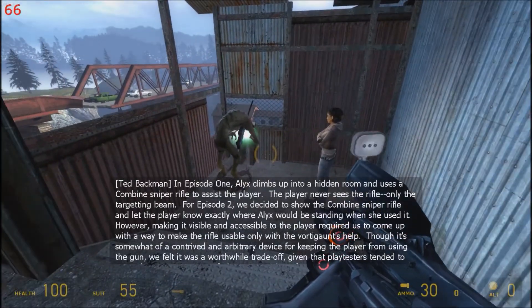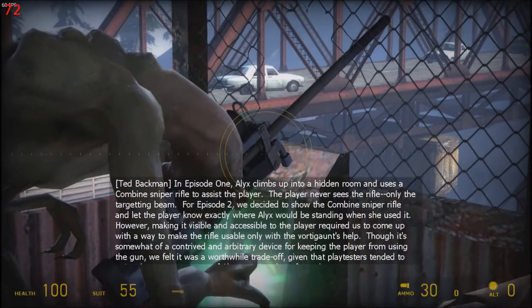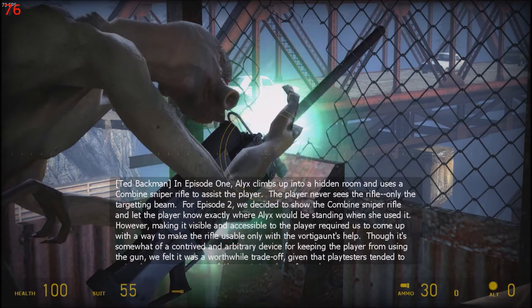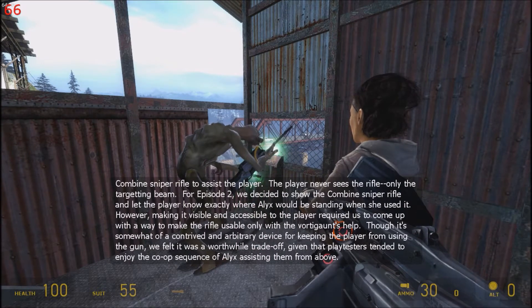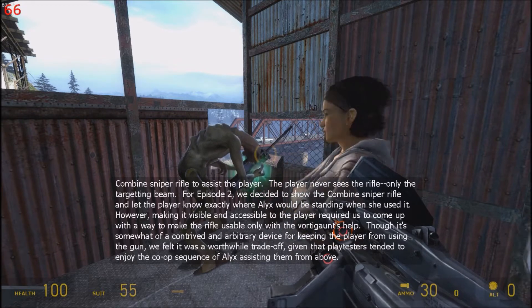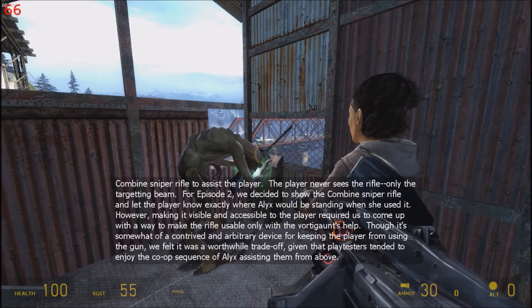In Episode 1, Alyx climbs up into a hidden room and uses a Combine sniper rifle to assist the player. The player never sees the rifle, only the targeting beam. For Episode 2, we decided to show the Combine sniper rifle and let the player know exactly where Alyx would be standing when she used it. However, making it visible and accessible required us to come up with a way to make the rifle usable only with the Vortigaunt's help. Though somewhat contrived, we felt it was a worthwhile trade-off given that playtesters tended to enjoy the co-op sequence of Alyx assisting them from above.